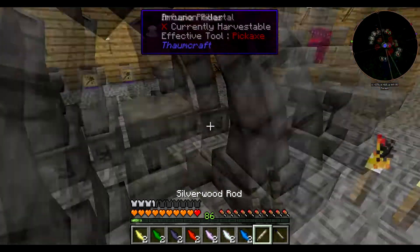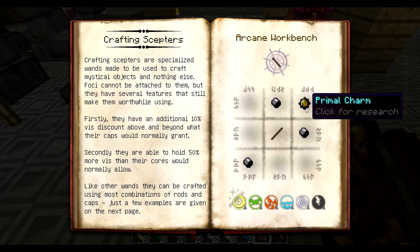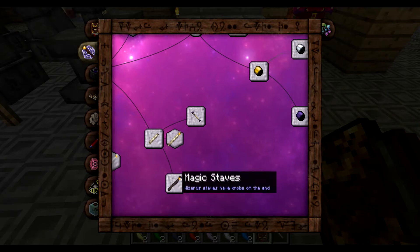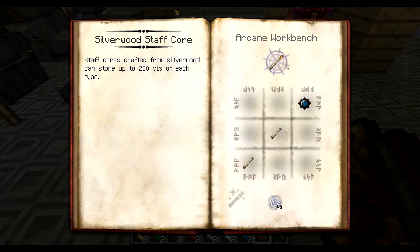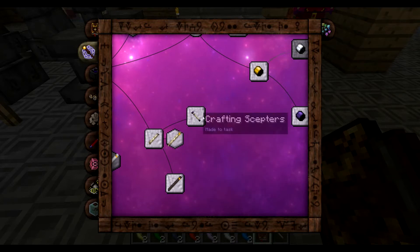There we go — that is one of the wand cores that we need. I think that will be for the crafting scepter. We only need one for this, but we need three different caps and the primal charm. I'm going to go ahead and get some of these charged thaumium caps going, and get some primal charms. This is where I'm getting a bit confused because there's scepters and staves — one uses the normal core and one uses the staff core — it's really confusing.